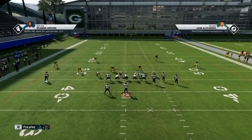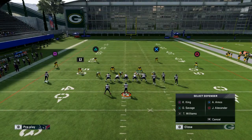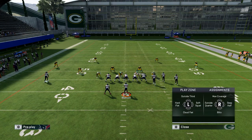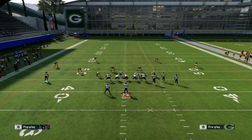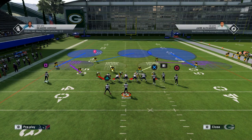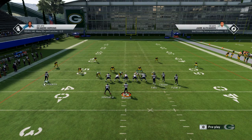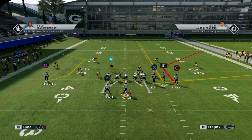All you have to do is triangle, triangle, circle, deep half. Or on Xbox, YY, B, deep half, right stick to the right. Basically, the zone is going to look something like this. And you saw before how the corner had dropped and did not play the overtop streak. This is how you stop it right here — I'm just going to show you guys.